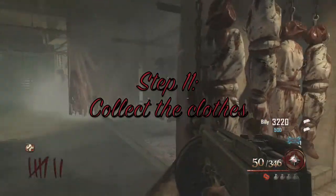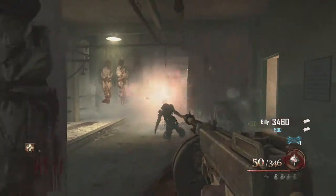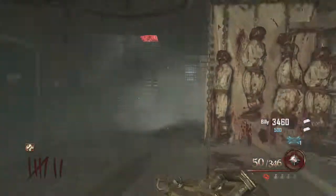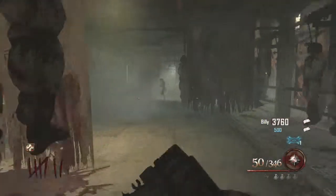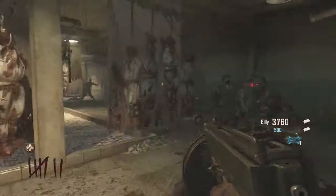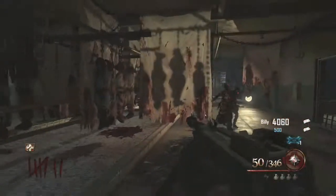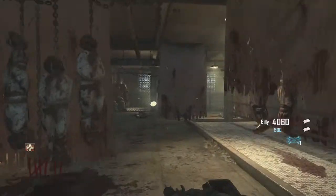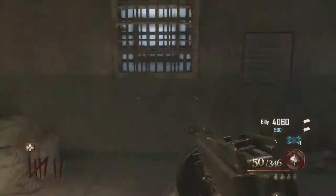Once you've completed that, you now want to go and collect the clothes from the laundry, because basically all the parts are now open. I definitely recommend doing this around round 6 or 7, because if you do it around round 5 or under in custom games, you get Brutus, which doesn't really help — you want all the points you can get. As you can see, my friend has now joined in, and I've grabbed the part.